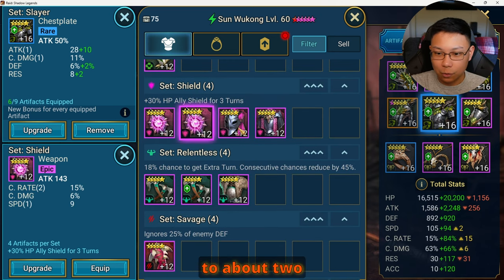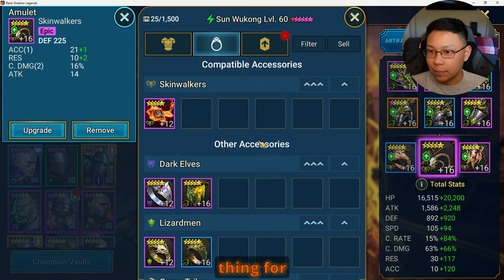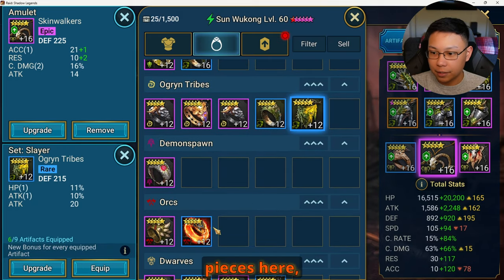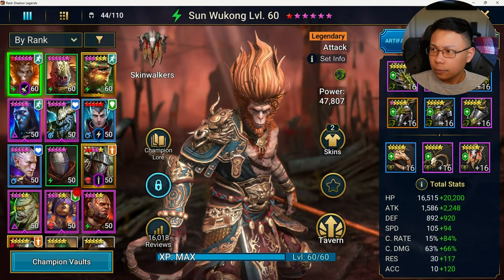I'm only going to be sticking to about two accounts now because something big happened. That's how I've been managing my gear. For these special pieces — especially the ones you get from Clan Boss Chest — I am a little more lenient on those, so I keep those. That's how I've been managing this account.